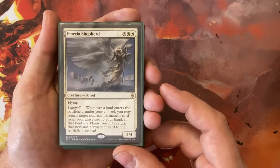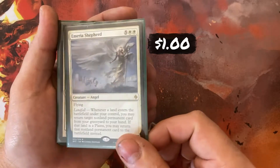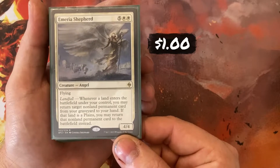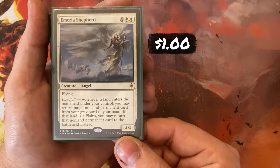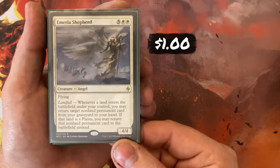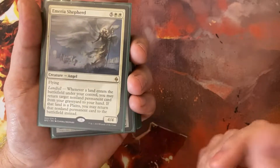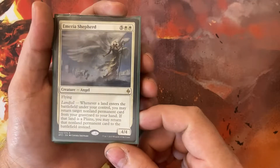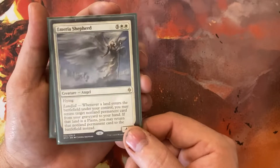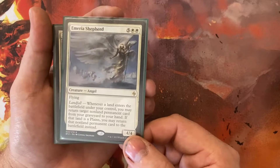Emeria's Shepherd — 5 White and White for a 4/4 Flyer with Landfall. When a land enters under my control, I can return a non-land permanent from my graveyard to my hand. If that land is a Plains — and the deck is mono-white so I have quite a few — I can put that permanent onto the battlefield. Basically: play a land, get a creature out of my graveyard and onto the battlefield.